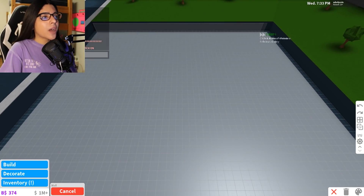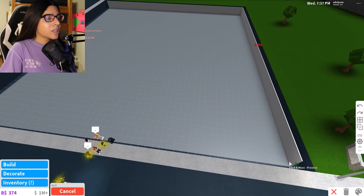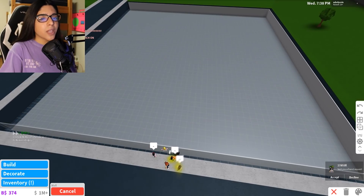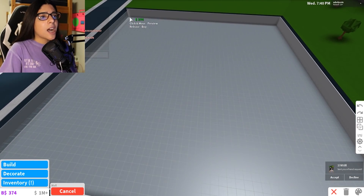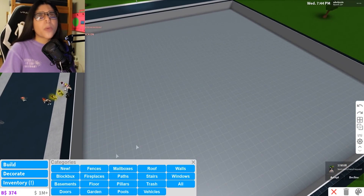We're going to make a wall throughout this whole area first, just so I know what we're working with. And then after this, we're going to make a couple of rooms. I feel like we're going to make some different things. I want to make it mysterious and cool, so we'll see.